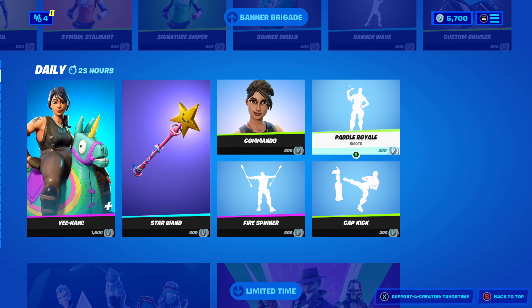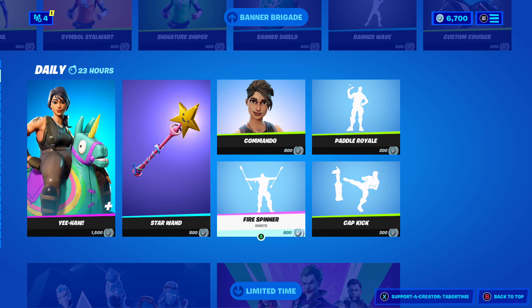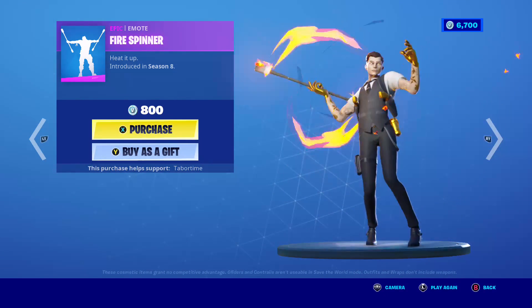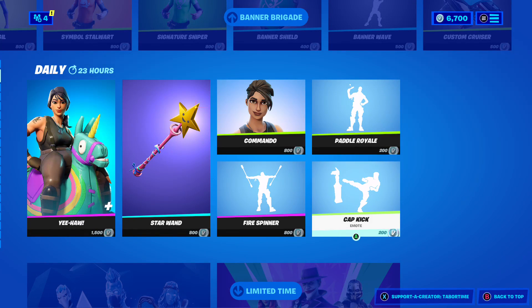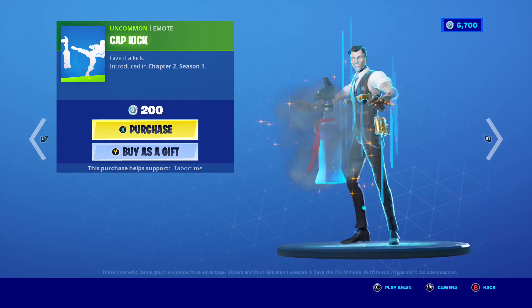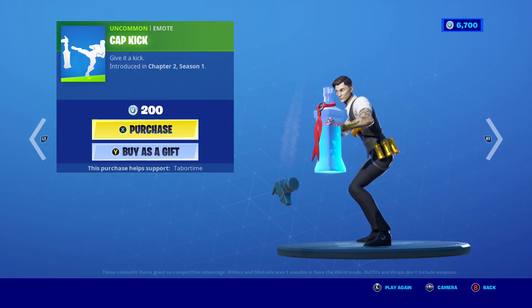Then here is Paddle Royale — I think it came out from Chapter 2 Season 3. He just does that emote. Then the Fire to Spare, then the Cave Kick — sometimes he doesn't do it and sometimes he does. Come on, you could do this — see, he could fail it or he could make it.